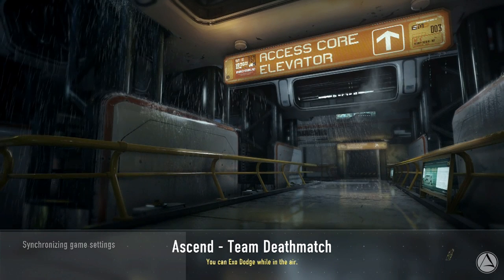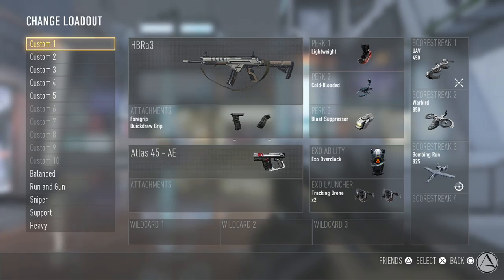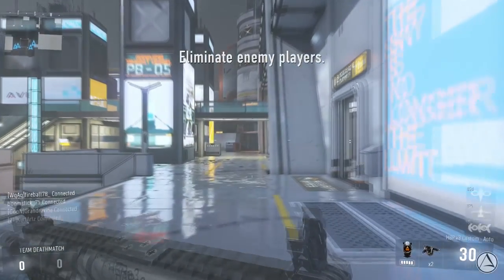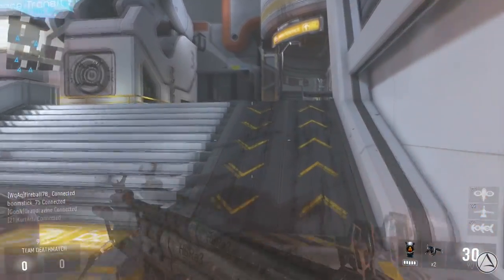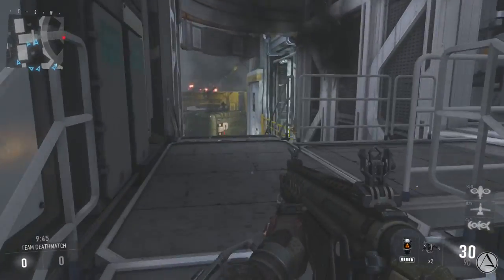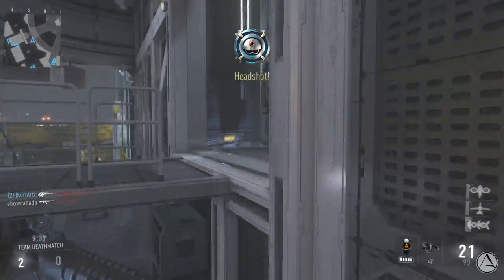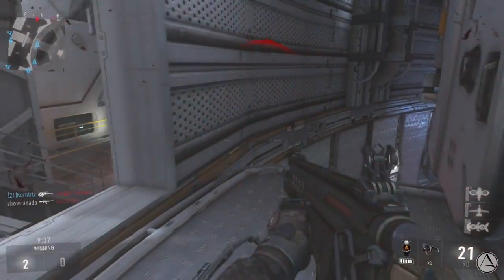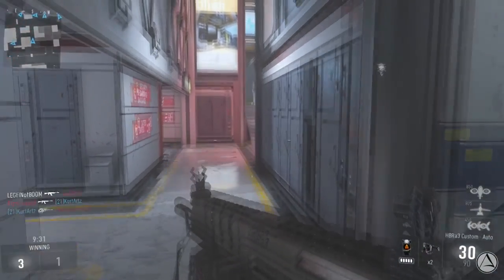Hey, what's going on, you guys? I'm FlipBarts and today I wanted to talk about how to get more supply drops in Call of Duty Advanced Warfare. There are tons of tweets, comments, and videos out there asking how to get more, and lots of videos trying to explain it, but sometimes the answers aren't exactly right. For example, T. Martin put out a video about how to earn supply drops faster, and he got shut down by Michael Condrey who told him his video was not very accurate, but gave him a point for creativity.